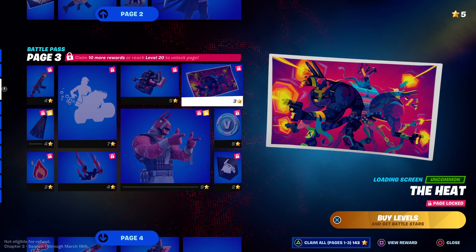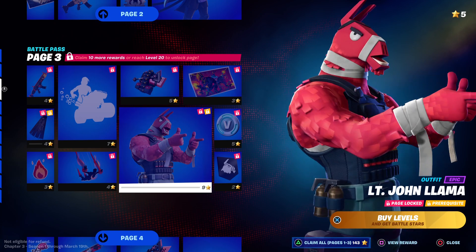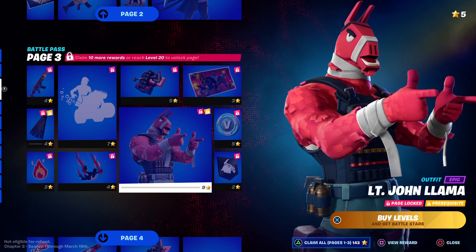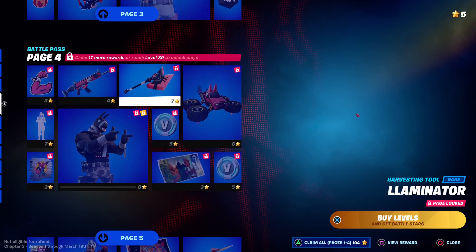We got another loading screen — The Heat — some more V-Bucks, and Lieutenant John Llama. I like him, the new llama looks cool. Die patch, and of course another banner icon. Yeah, he looks cool. Let's go to page four.